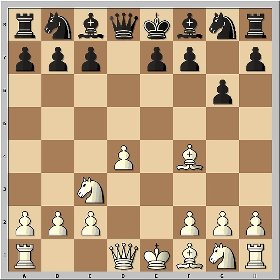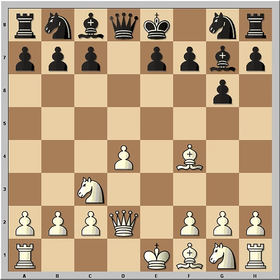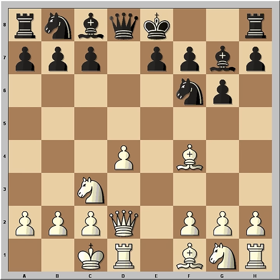Bishop to f4, bishop to g7, and queen to d2. Bobby Fischer has a very simple plan: he is going to castle queenside and he expects black to castle kingside, and then he is going to launch a pawn storm against the castled king. Knight to f6, castling queenside.